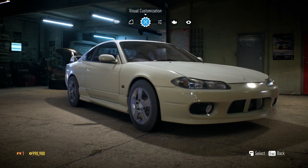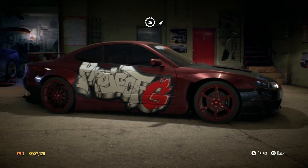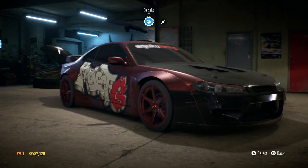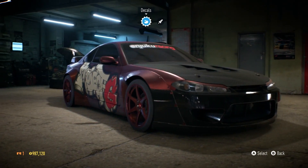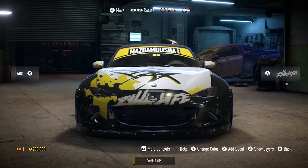One press of a button and you can customize the car in seconds to make it unique. So if you're a little lazy and don't want to do your own wraps, you can just click a button and it's done — which is pretty sweet. Then we get to see the wrap editor in action.